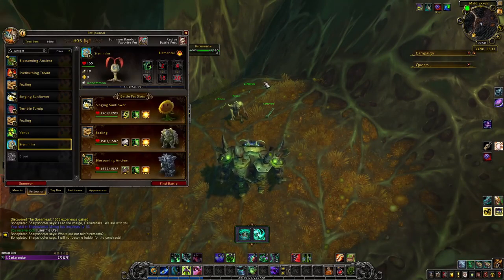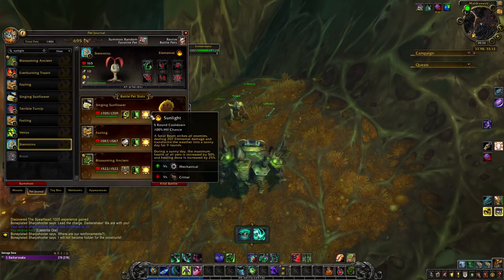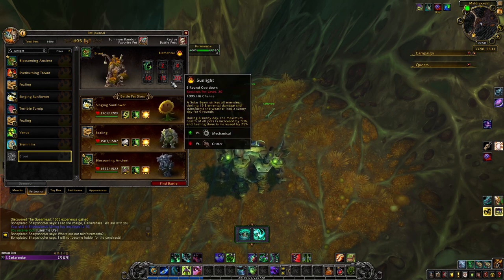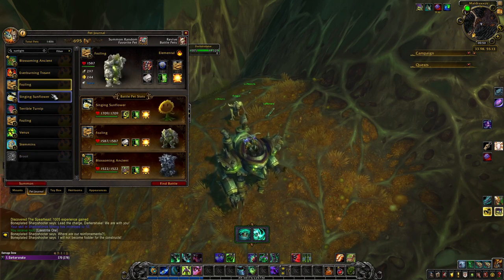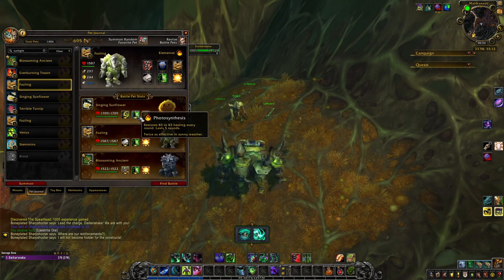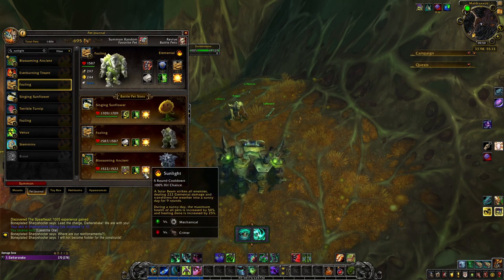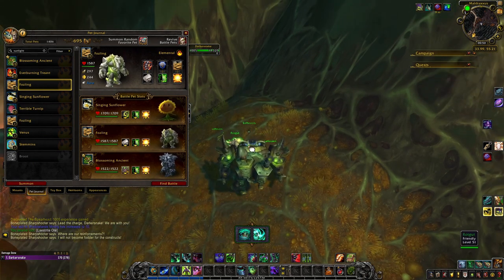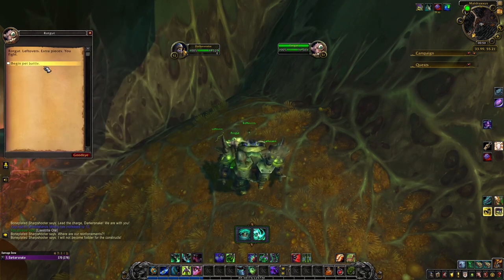For Rotgut, we need three pets with Sunlight and Photosynthesis. I use the Storm Mount because I don't have the brute, but you can use Fuzzling twice if needed. You need a Sunlight Photosynthesis pet because that's all we're going to use — rotate pets and use it over and over. This tactic is long, boring, and annoying, but it's effective as hell.